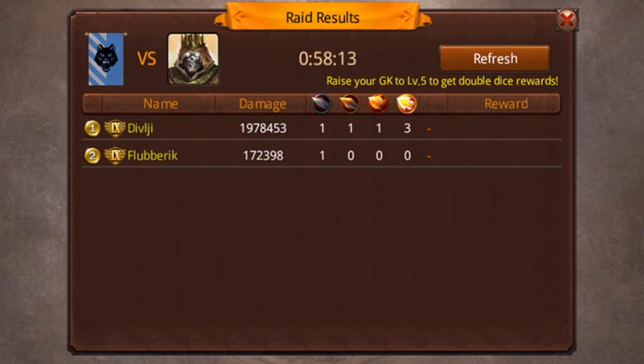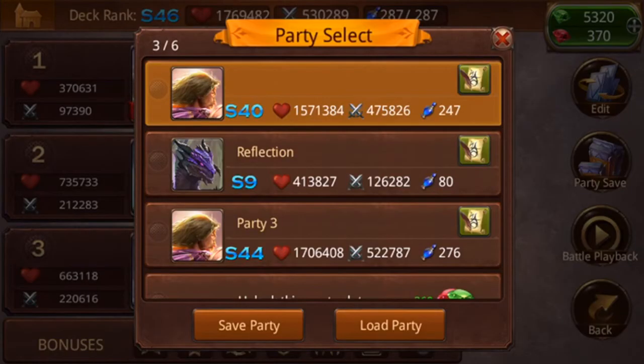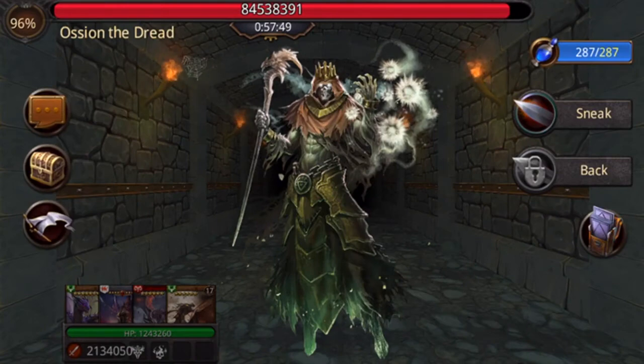You have a retreat option here. Here's your team, your party, and you have your attacks and your mana in the top right, and then the boss health. Something you want to do with this - just like when you're farming for summon stones - is you want to have a mana-efficient party. If you're doing this on max mana every single time, you're going to be burning a lot of pots and it's not really worth it.